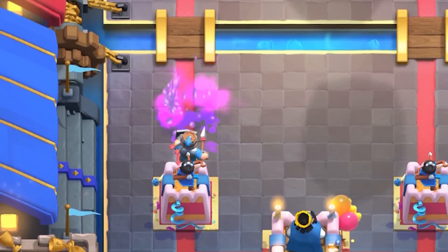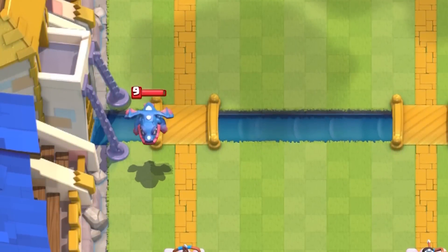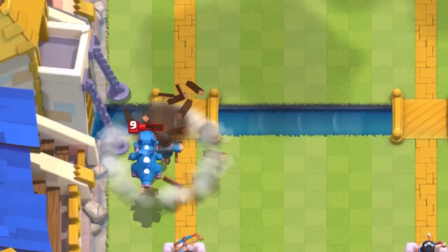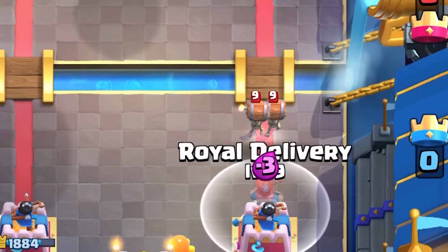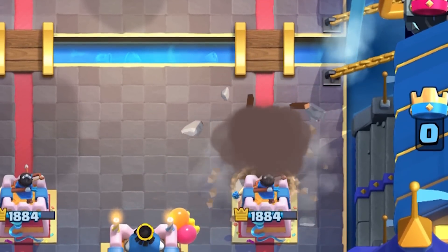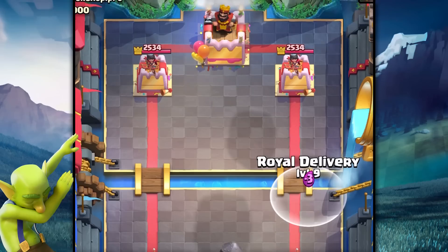Overall, this is a very unique spell similar to the barbarian barrel — it does damage like a regular spell but spawns a unit to defend and counter-attack. The cool thing is it has knockback and can hit air. The only drawbacks are that it can't reach the tower for direct damage, and the dropping animation could be improved so we can see it a bit clearer.